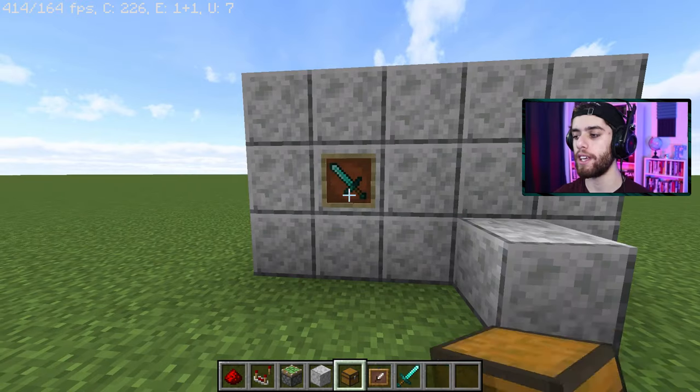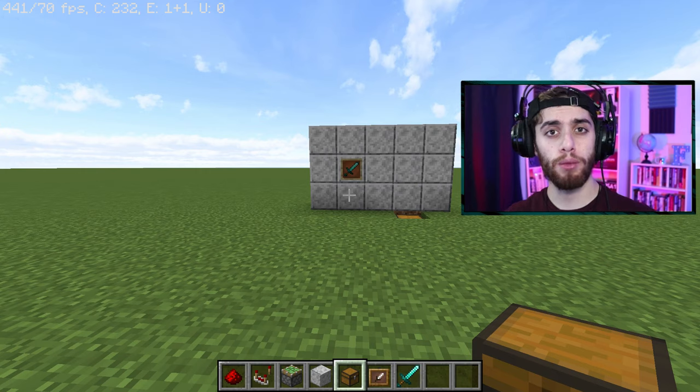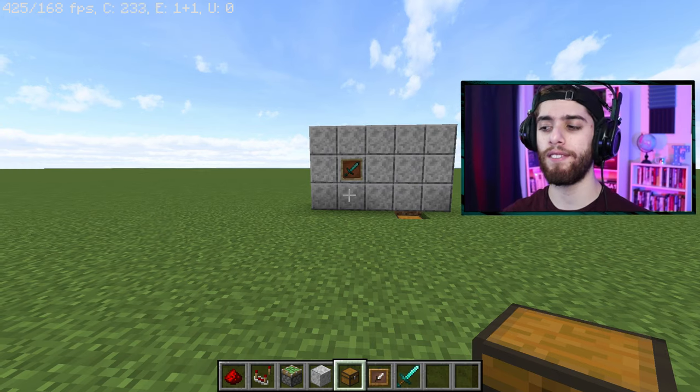So when this item is like this, it's out, and then when it's like this, it's in. Now that's cool and all, but here comes the part about actually making it look convincing and hidden.